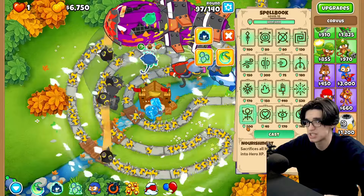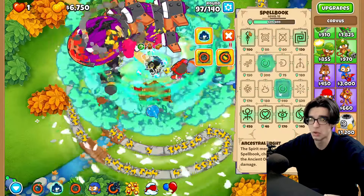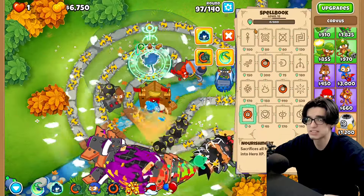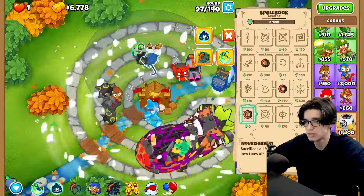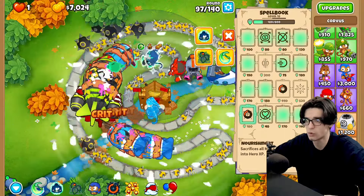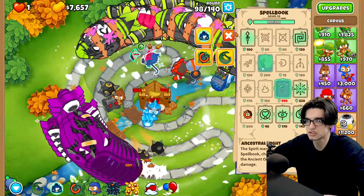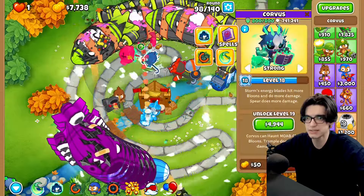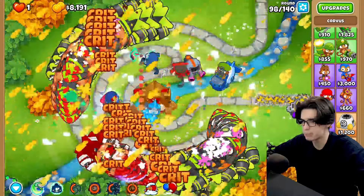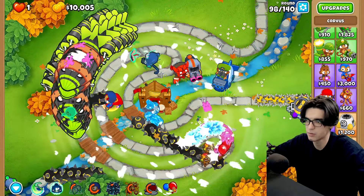We should be fine but damn is it scary. We'll go echo, ancestral might, and then soul drain — whatever we need to just to try and get nourishment up as fast as possible. This is scary but we should be okay — just fortified ZOMGs on round 97. We can always micromanage the ancestral might too. Let's put this guy on strong because we might as well, and now when things get scary we just go ahead and glue strike, boom, super monkey fan club, freeze everything.